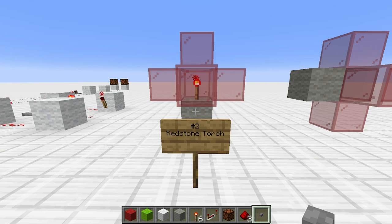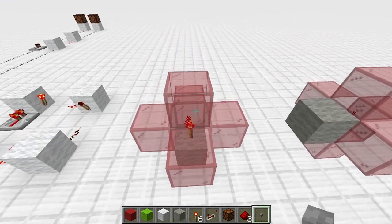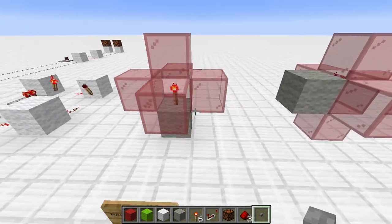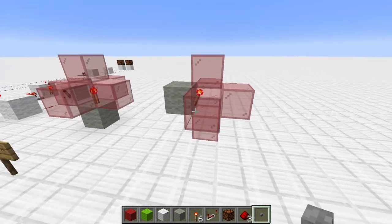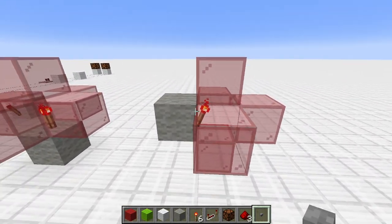Welcome to Redstone Toolkit number two. This is the redstone torch. The redstone torch powers five blocks around it. It does not power the block it is attached to — so like this or like this — and of course in all the orientations that this could be in.